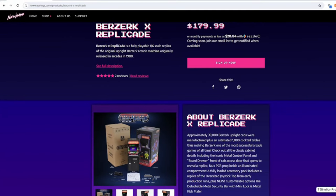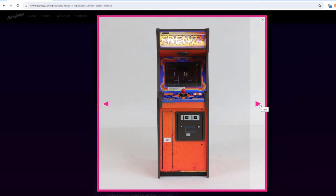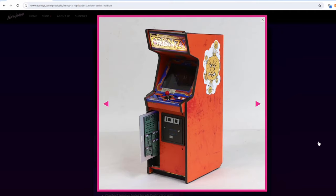If you missed out on the pre-release sale, both versions are currently listed as coming soon on New Wave Toys' website. The Berserk version retails for $179.99, while the Frenzy Survivor Series version will be $189.99. The Survivor Series version is meant to look like a well-worn arcade machine that has been played hard — the paint is faded and chipped, and the marquee has the option to flicker on and off. It's a unique idea that adds something to these collectible mini arcade games that hasn't been seen before.